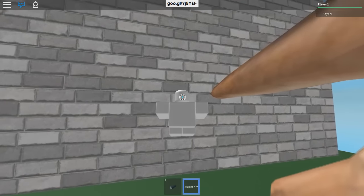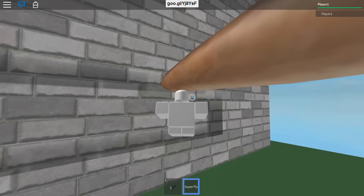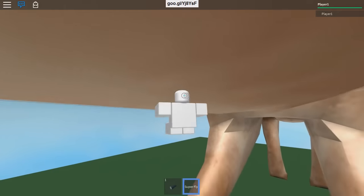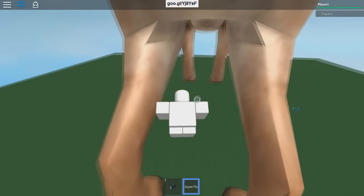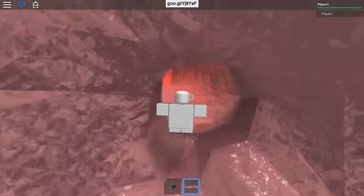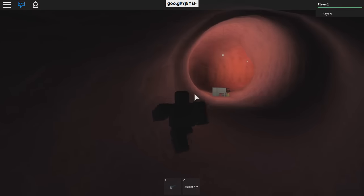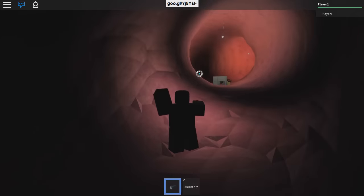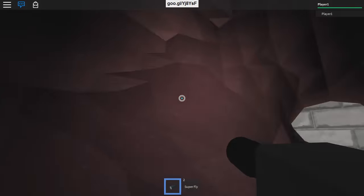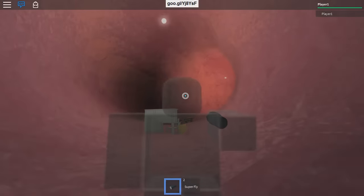Let me show you what part of him I live in. Here we are. Let me turn off the flying. Welcome to my house. Yep, I live in a dog's asshole. Let me show you around.